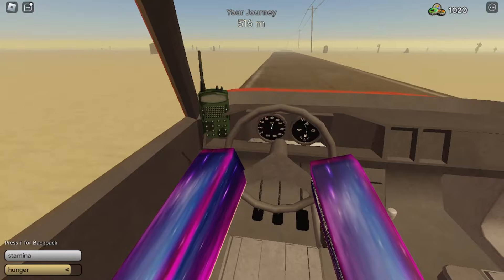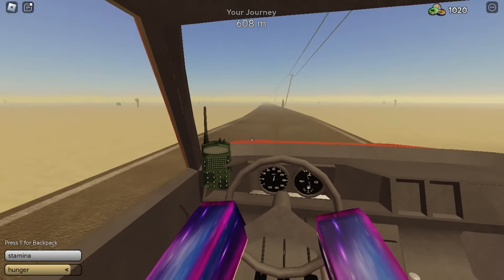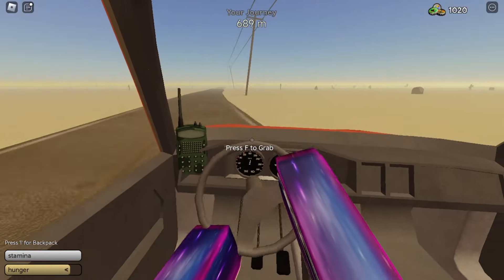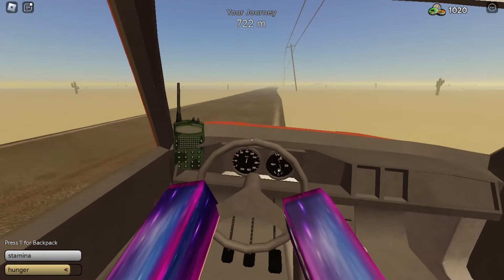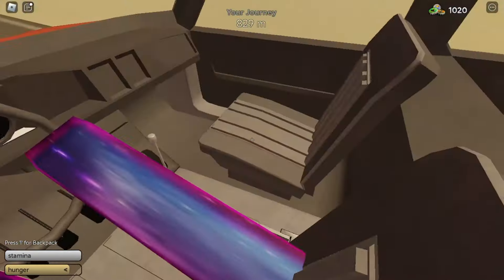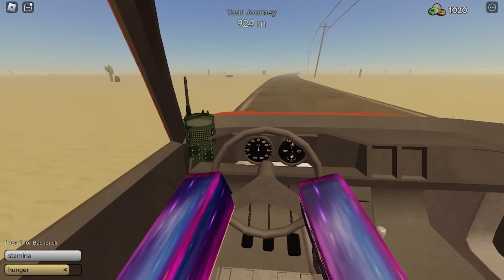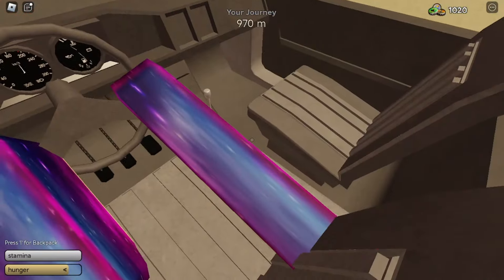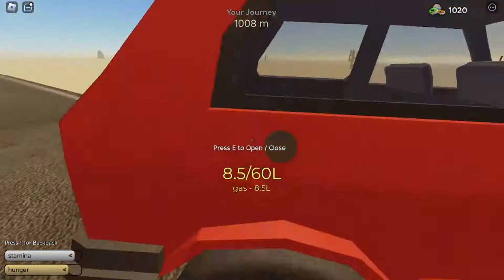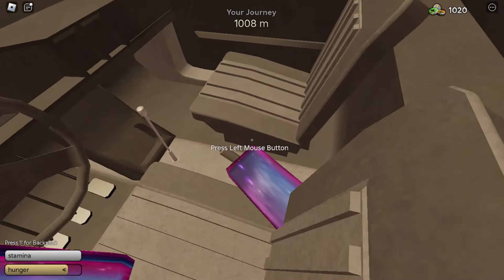We're definitely going slower than it shows. Why did I even grind for this if it was gonna be useless like that? We're at 500 meters and it took about two minutes, which isn't that bad. We're already at 700 — I think it might still be going about 80 an hour, because 100 an hour is still really fast. We're about to reach a thousand meters. Let's turn off the engine and see how fast we stop — that was kind of fast.